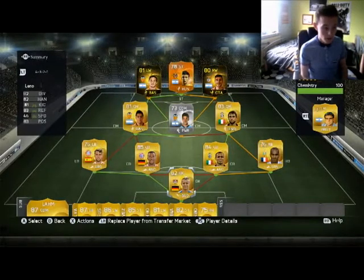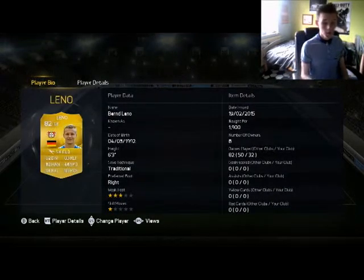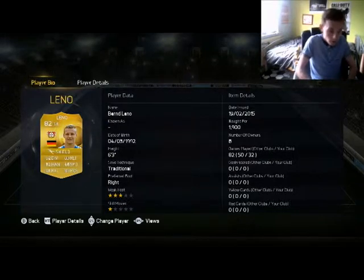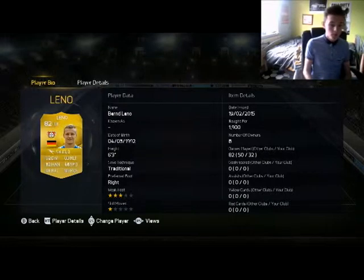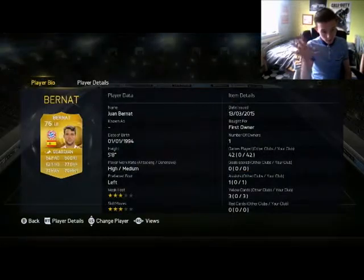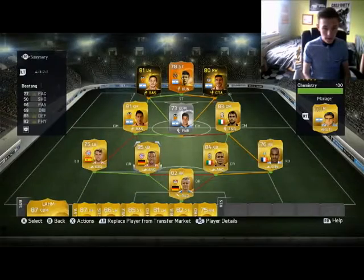Starting in goal we've got Leno — I think one of the most solid goalkeepers in the game. Ignore the stats because EA have got that glitch with the strikers so it won't show how many goals they've conceded, but Leno is one of the most solid keepers in the game. Then Bernard, who I absolutely love — his upgraded card is one of the best cards I've used. His left back card is just brilliant.